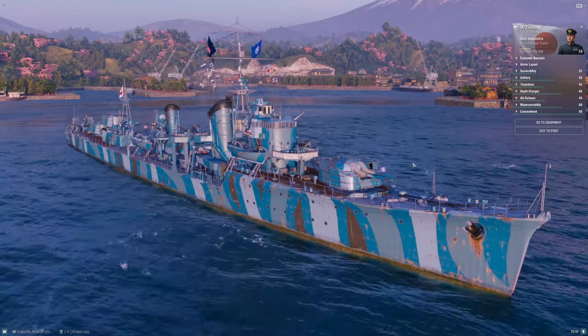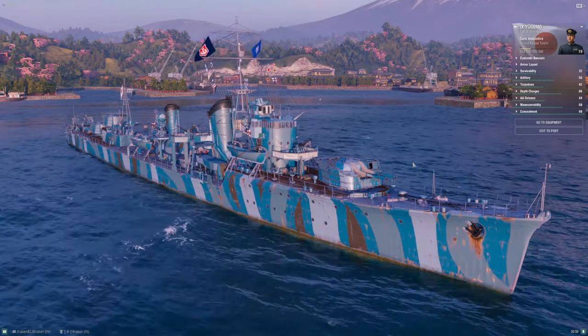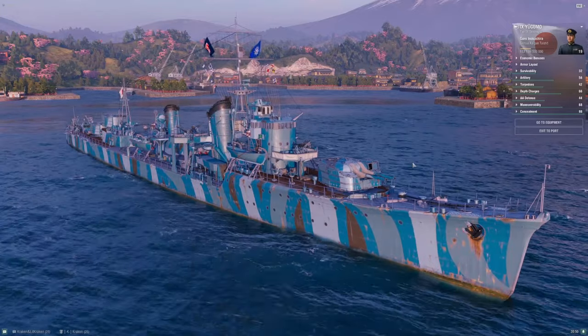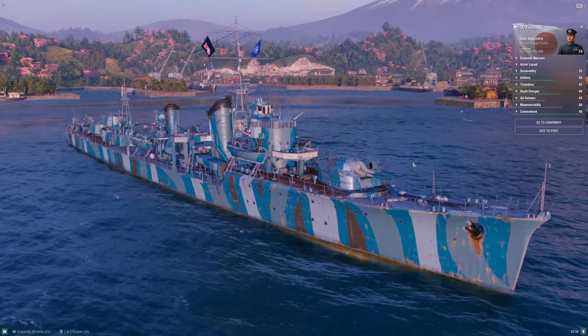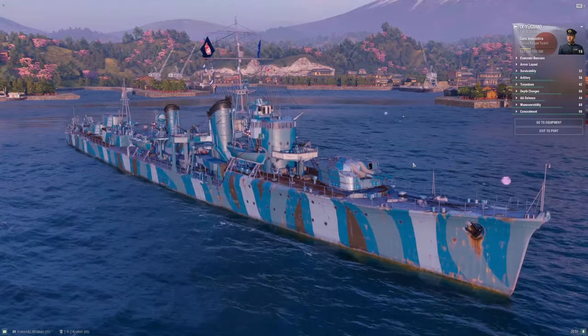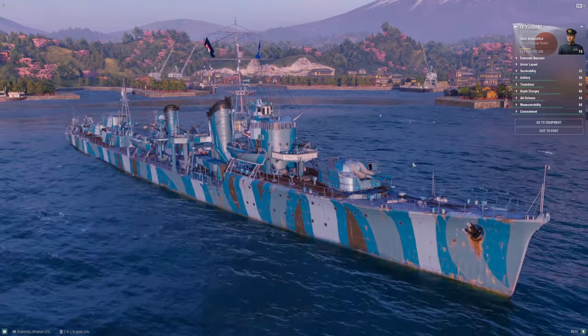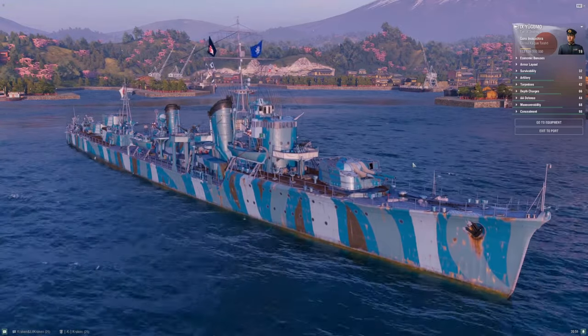Yugumo is more challenging to play in random battles than she once was because of the super ships. She's still an excellent ship with a lot going for her, but the matchmaking doesn't work in your favor as often. We'll highlight what's different from Kagero — what's better, what's worse — then talk through how to build the ship and show some sample gameplay.